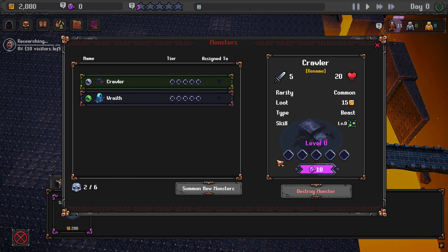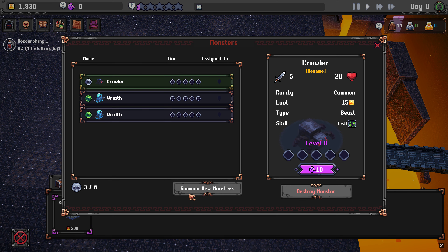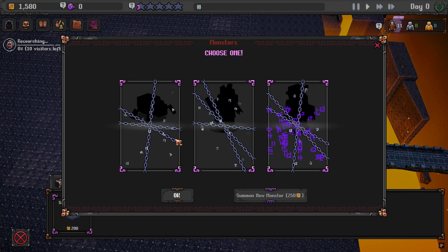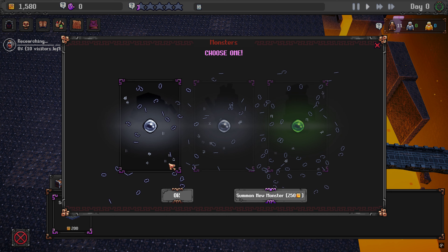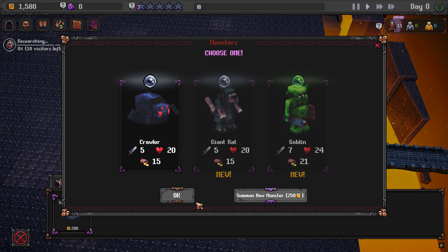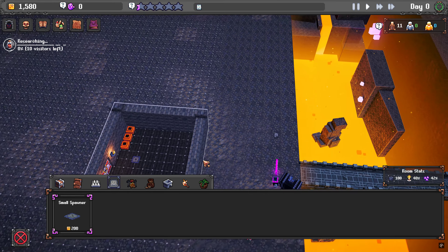Oh we have another wrath. We're going for gusto! Alright, now we have two spiders - that's fine, we'll go with that route. Oh, goblin - I should have went with him. I want my theme so we're gonna do a spider room in the front.